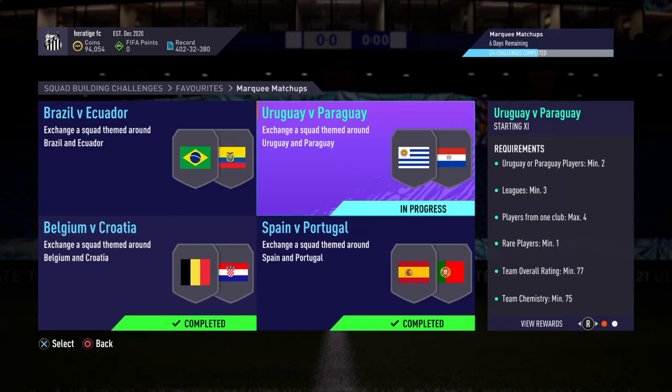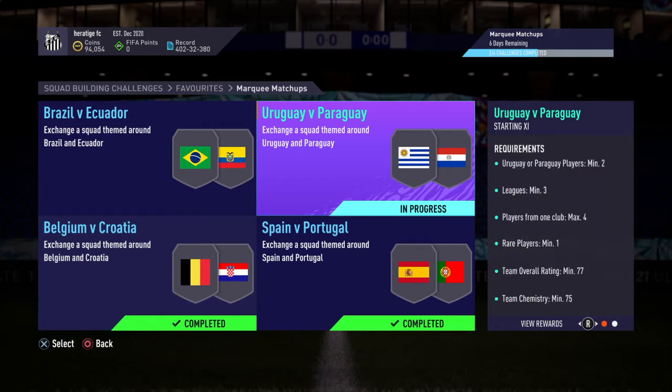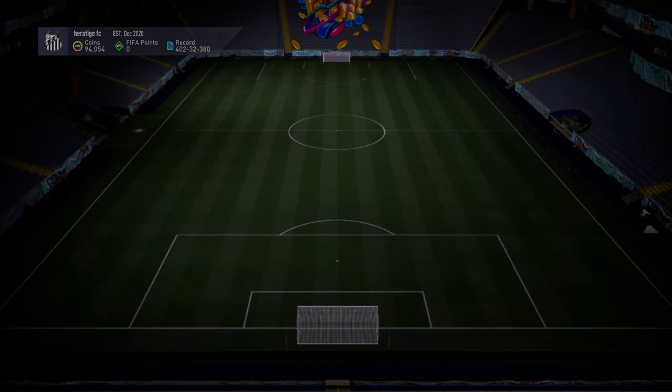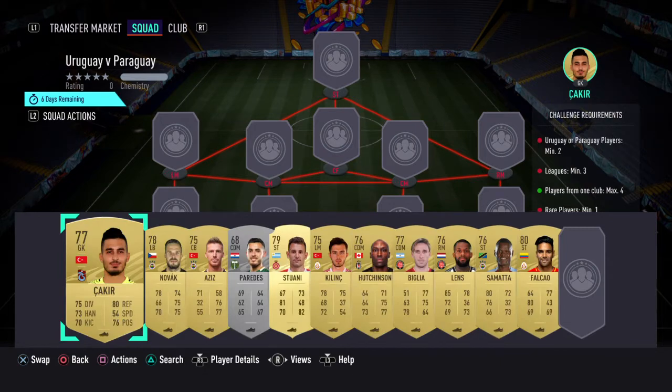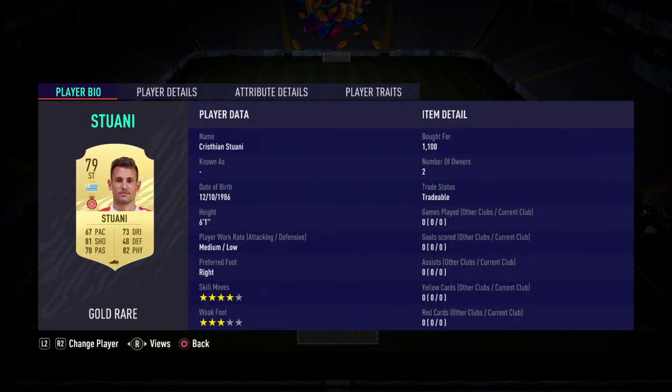Right guys, so here we've got the Uruguay vs Paraguay marking matchup. You get a mini 50k pack, so a small red gold players pack. It's probably the best pack out of all of these, with the highest chance of packing someone good. This is the squad we went for. It costs about 6 or 7k, it's mainly the Turkish League, and then you just have the Uruguay and the Paraguay card, which were fairly cheap at 850 and 1.1k.